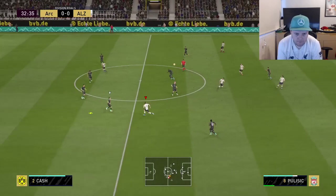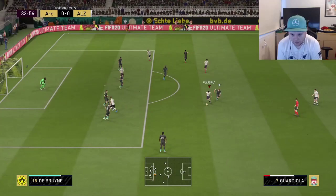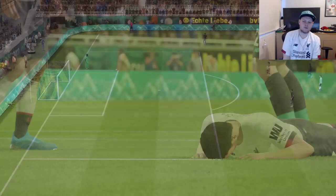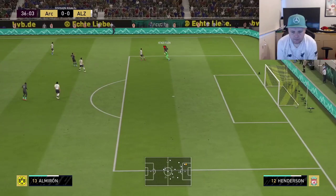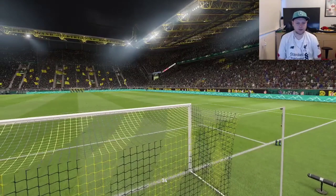Henderson boots that back. Pulisic trying to get it — does he come away with it? Yes, he does. There's a bit of a mix up between the defender and Pulisic but somehow comes away with it. Guardiola — really good touch there to take the defender off — and he's missed it. Very unlucky there. Henderson coming out, gets that with some confidence. Half-time, nil-nil. I'm not liking the formation and how it's playing. I need to change something because it's horrible.